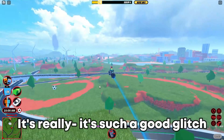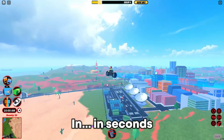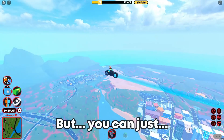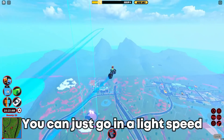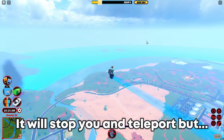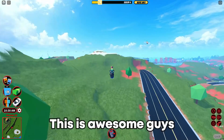Going at insane speeds. It's such a good glitch because you can travel around the map in seconds. Of course the C4 will eventually disappear, but you can just go into live speed. And if you go too fast it will stop you and teleport, but it doesn't matter because this is awesome.